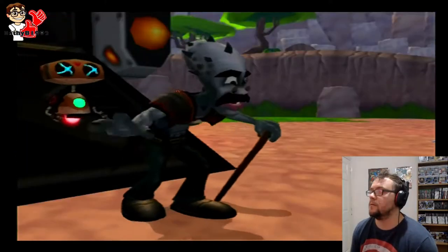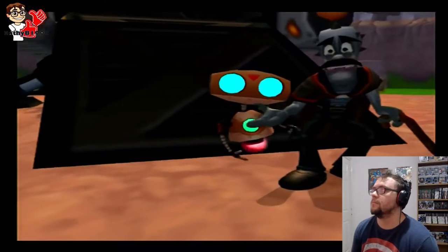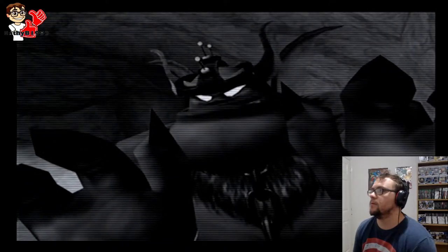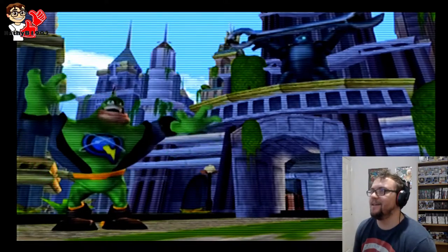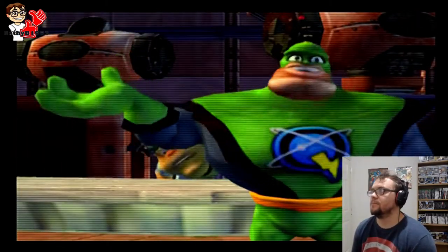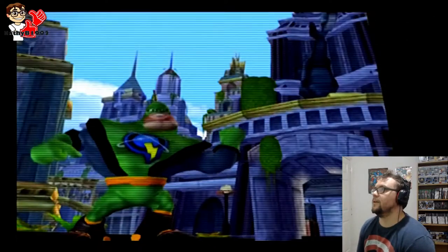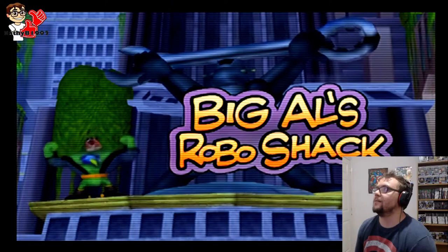Scared NPC: 'Don't hurt me! What are you — mercenaries? Torturers? Assassins? I'll tell you anything — here, take my infobot, it's all I've got left.' 'Sir, we're not assassins.' 'Hold on — let's see what he's got.' The infobot plays a Captain Quark ad: 'Has this ever happened to you? Hi, I'm Captain Quark. There's nothing worse than staring down a Blargian Snagglebeast from the inside and knowing your equipment isn't functioning properly. That's why I come to Al's RoboShack. Al has been the exclusive repair shop for my super electro gadgets since I was knee-high to a sand mouse. If Al can't fix it, it's not broke. Come to Al's RoboShack in Metropolis for all your robotic repairs — it's Quarktastic!'